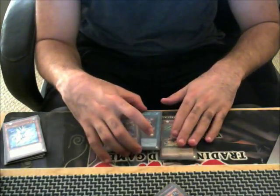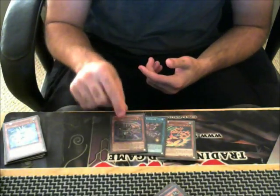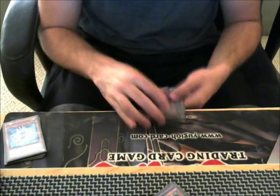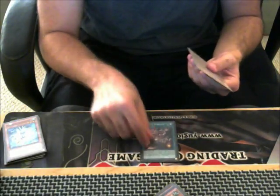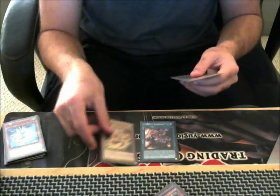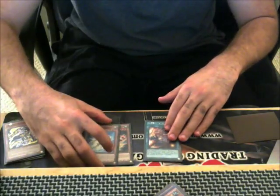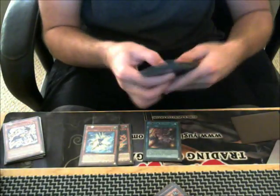Well now, at some point in the combo, you have to draw into a Zoodiac that you can normal summon, or you have to open up with one. In this case, we're going to use Zoodiac Whiptail. So we're going to activate the Barrage, Special Summon Terra Top — it really doesn't matter what order you do this in. We're going to add the Speedroid Terrortop's Bird, Special Summon it, and then overlay into the Totem Bird — so that's already done.